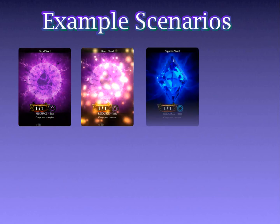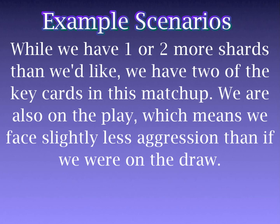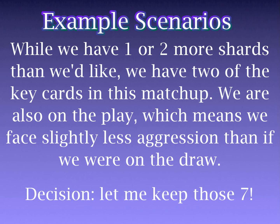For our next example, we are playing a Blood Sapphire control deck against a mono-ruby short range aggro deck. In this matchup, I know that successfully getting off an Extinction will go a long way towards winning, and that Buccaneer is a really useful card — messing up the opponent's tempo and giving me a blocker that can trade with one of their troops. I'm on the play with this 7-card hand: Blood Source, Blood Source, Sapphire Source, Sapphire Source, Sapphire Source, Buccaneer, and Extinction. With this example, we don't even need to look at the maths. While we have 1 or 2 more resources than we'd like, we have 2 of the key cards in this matchup, and being on the play means I'll get to play my Buccaneer and Extinction earlier, facing less pressure than if I were on the draw. This certainly seems like an easy keep.